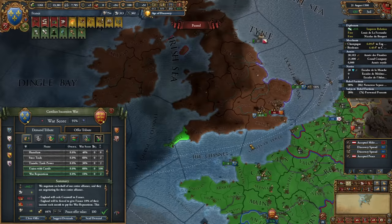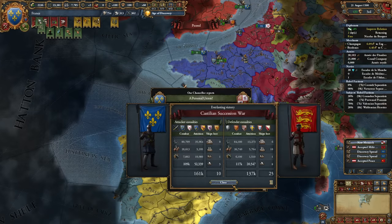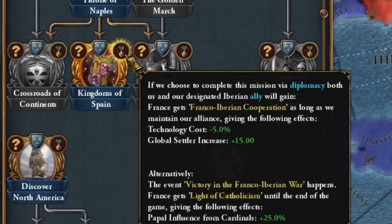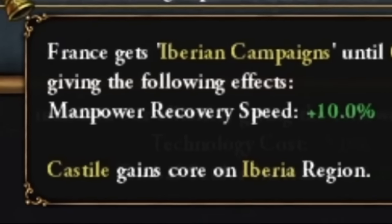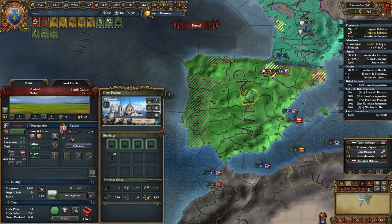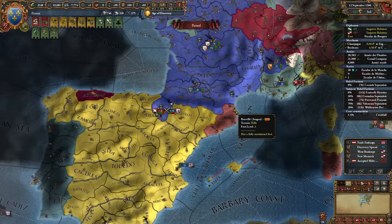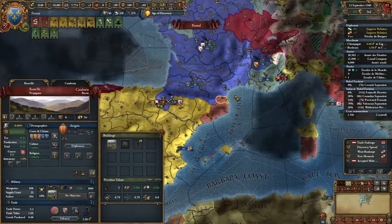Since this era is nearing its end, I'm spending all my development for administrative points — it'll give me the highest possible amount of money. Everything that increases your tax income affects this number. All the money obtained this way goes into building courthouses to make France a more stable country. We seem to have a good opportunity because the Ottomans are in a tough war — so let's target their territory. Holy war, yes! Let's call Poland and the Papal States for assistance.